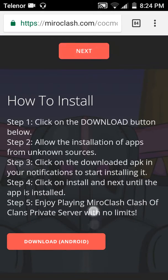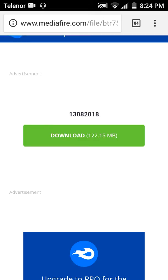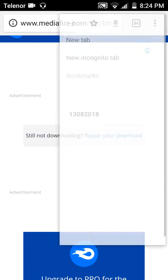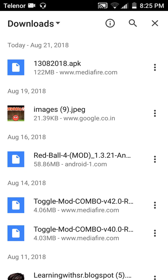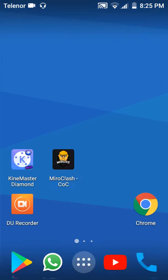Now you see 'Download on Android' — just click that download button. It's just 122 MB. As you click, it starts downloading. You can see the downloads. After downloading, just install this and you're done with that.